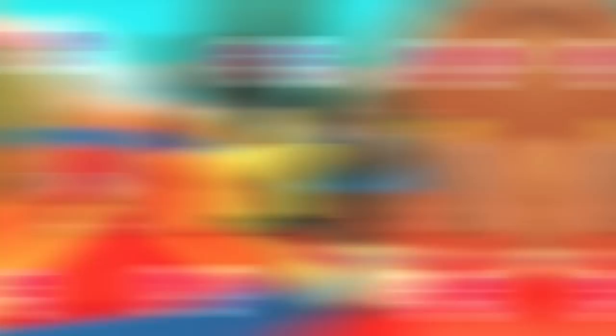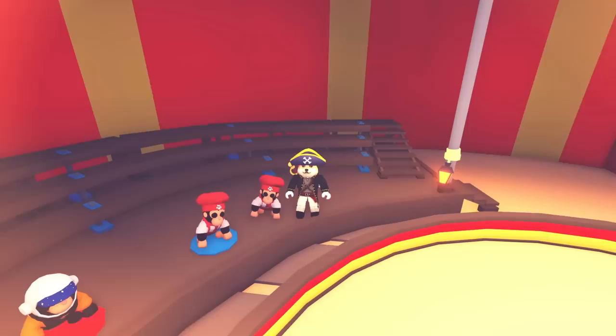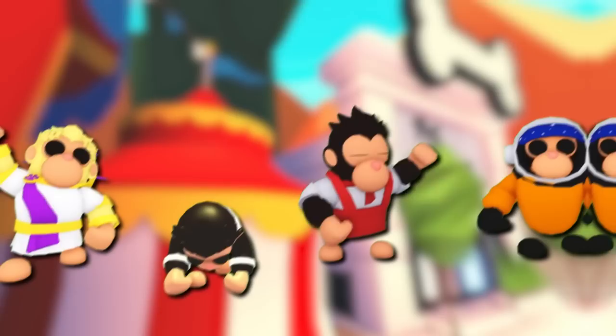So what do you do with these ingredient items, I hear you ask? Well, if you get three of a type of ingredient, you can go to the corresponding gorilla in my tent. That gorilla will then perform a special type of gorilla magic to combine the ingredients with one of your basic gorillas to create a whole new type of gorilla. Depending on the ingredients, you could get an Emperor Gorilla, a Karate Gorilla, a Chef Gorilla, or an Astronaut Gorilla.